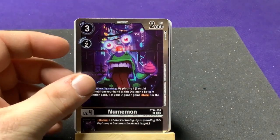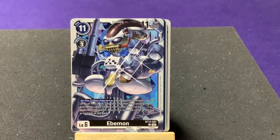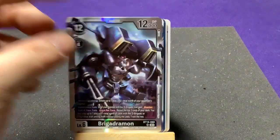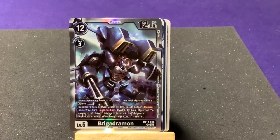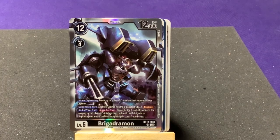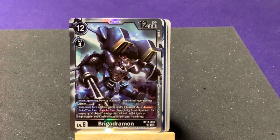By placing Satsuki Tamari from your hand as this Digimon's bottom Digi-evolution card, one of your Digimon gains Rush — cool! We're still waiting for her Tamer card. Then we have another super rare right off the bat: Brig-Greymon, which we've already seen. As I noted, I didn't realize these were supposed to be a Greymon line — but that is definitely WarGreymon.